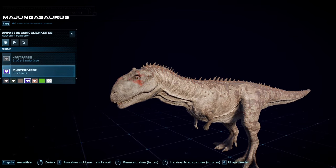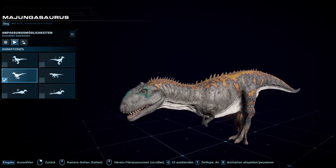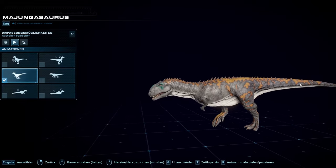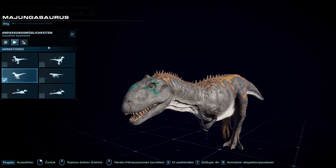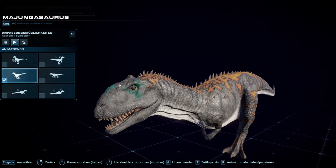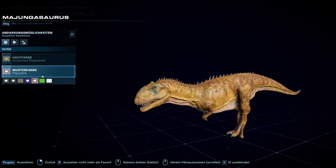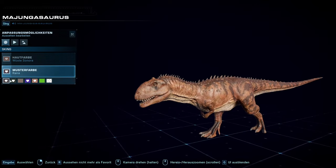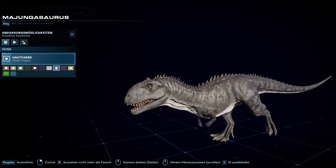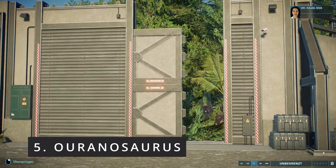The Majungasaurus looks really good and it's sad that people seem to forget about it. It has nice skins — there's this really cool eye coloring that fits well because it's a species from Madagascar, and it has a fiery pattern at the back with spikes. The only flaws are that it bends its arms and maybe lacks lips, but we don't even know if dinosaurs actually had lips. The Majungasaurus is way too underrated and people should use it way more — you can build nice tropical habitats for it, and it really belongs in every tropical park or tropical section.